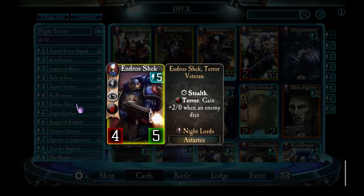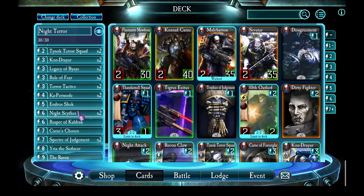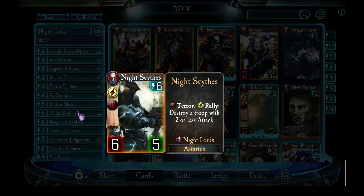Endos Shrek is the next of the legendaries in this deck. He's got stealth, he's got terror, and he gets stronger the more enemies die - he's pretty nasty to face. I've got two Night Scythes going in here. These guys are used to rally - you drop them, they kill low-attack enemy units, and they have terror themselves and high attack values, so they can help you take board control and keep it.